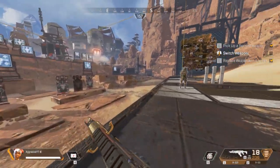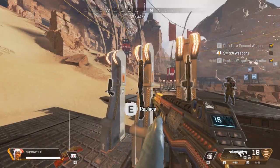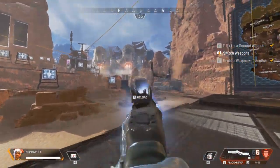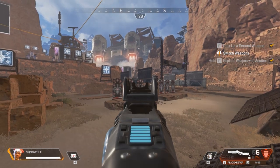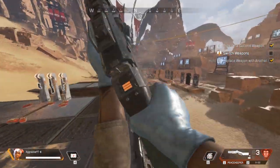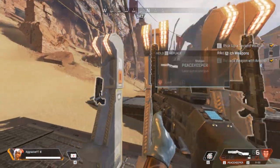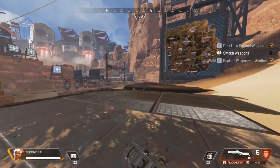The reason I prefer the R-99 over shotguns is because shotguns are very inconsistent. Even in Fortnite, I rarely liked shotguns. The Peacekeeper is actually a very strong shotgun, but very inconsistent — I aimed at one target for 35 damage and another for 45, which makes no sense. If you ever do use shotguns, always take the Peacekeeper. The EVA is not good — I immediately drop it as soon as I find it in the game.